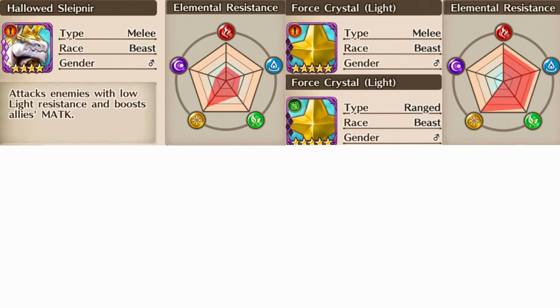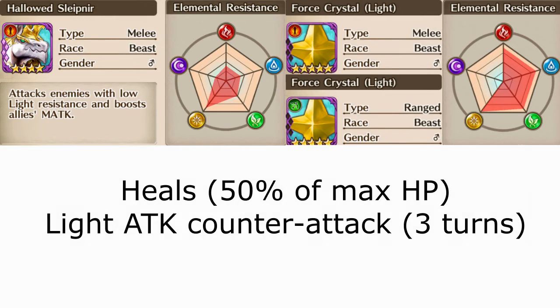Both types share the same elemental resistance, being weakest to dark. Both sets of crystals — the melee and ranged type — share the same type of ability in which they restore 50% of their max HP as well as countering all light physical attack damage coming in for 3 times.